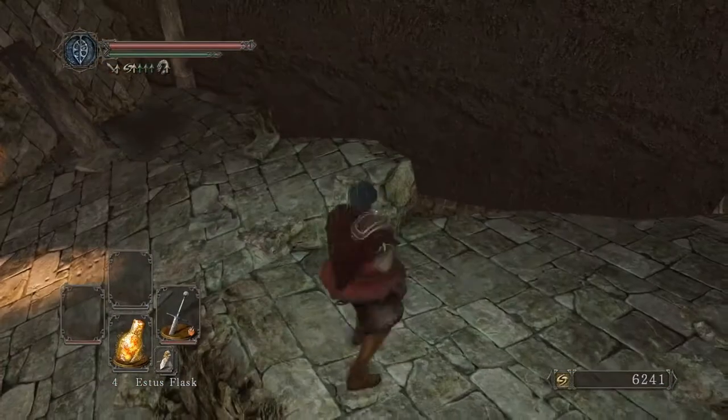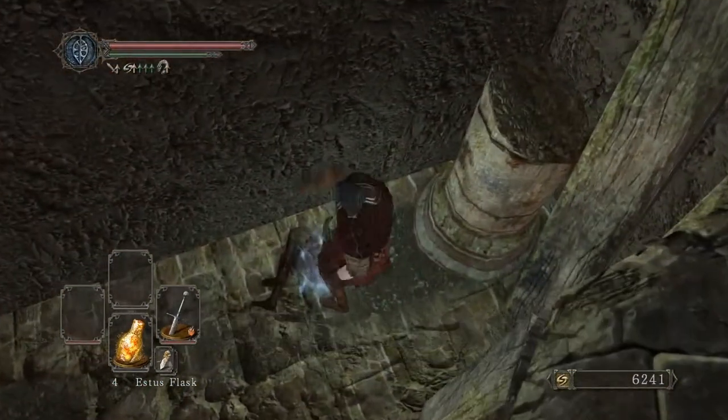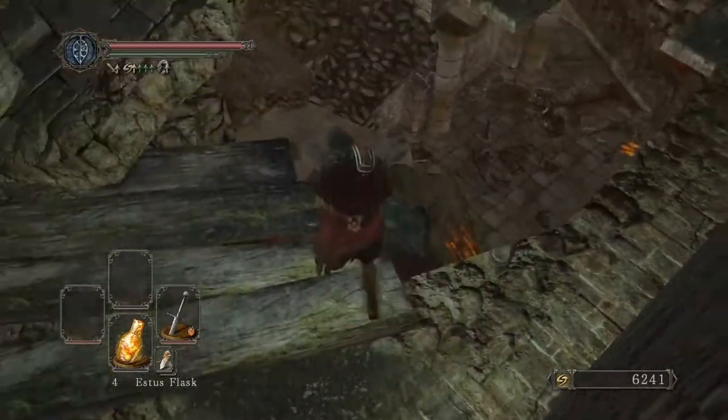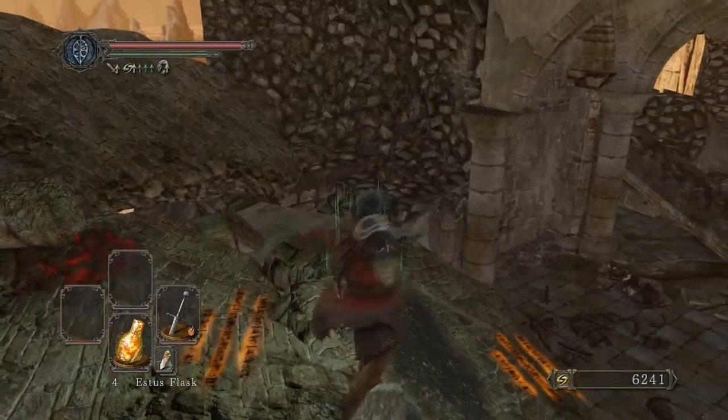Jump down here, and you see a treasure over here. Jump down here. Pick up the Drangleic Sword, Drangleic Shield, Mail, Gauntlets, and Leggings. This is some of the best armor you can get this early in the game. It's basically your reward for beating the Pursuer.